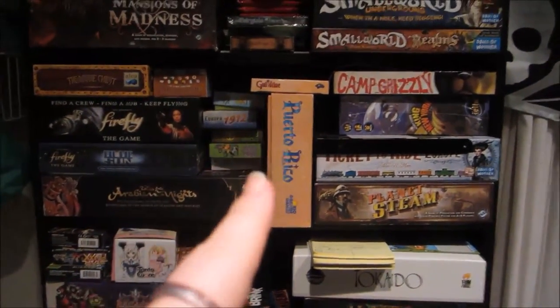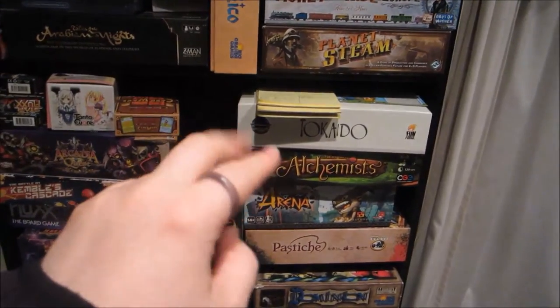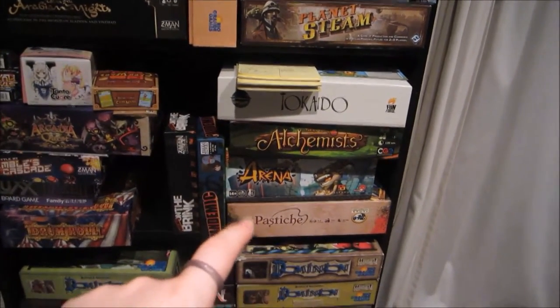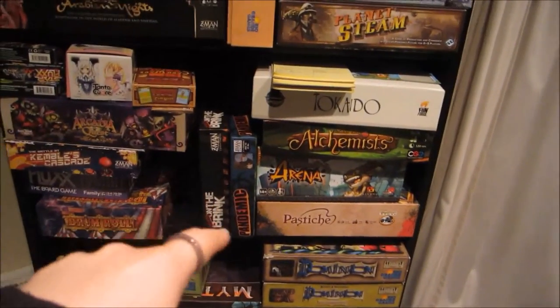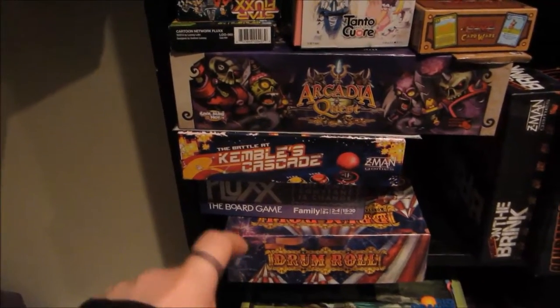Going down here, we have Kaito, Alchemist — both really great games. Arena, which we spent so much money on but it's a cute fun game. Pastiche, Pandemic, and the expansion Pandemic On the Brink. We got that Pandemic on Massdrop and it's the new original printed version with all three expansions.